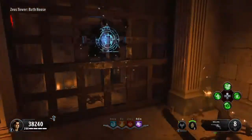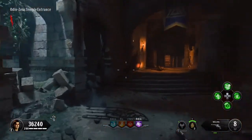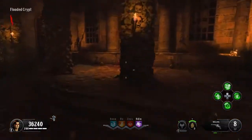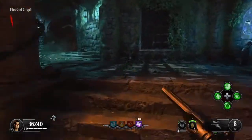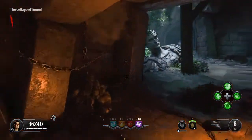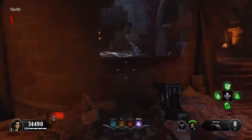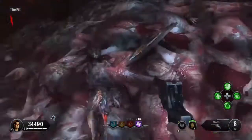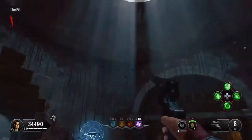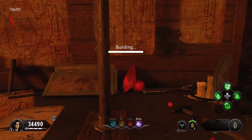Depending on where you are, you don't have to do this in a certain way. If you get to Fallen Hero, you can buy this door. If you're stuck, go to Fallen Hero and buy this door. Then it should say 'The Pit.' You can get in the pit and then you want to look for this bench. If you go in the middle of here and then face downwards, it'll be on your right. And that's the buildable bench.